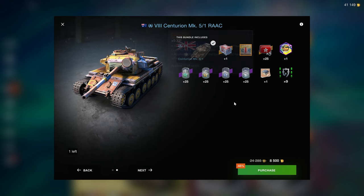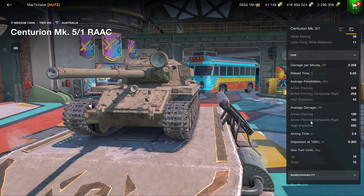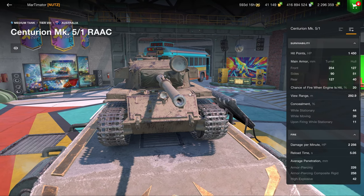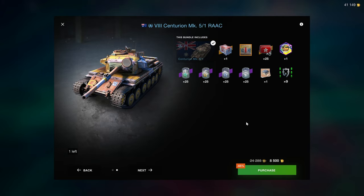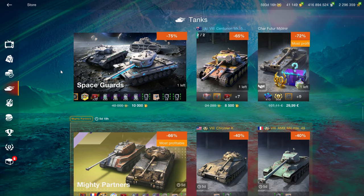Now we look at the tank section — and hello there, my sunshine! This is a great deal; you didn't hear me say that in a while, did you? This vehicle's only downside is its low alpha damage of 190, but it's got good armor, good mobility, decent DPM, 10 degrees of gun depression, pretty good penetration, and 0.3 accuracy. Everything about this tank is pretty damn solid. It's 8.5k for the tank, with equipment, 25 unlocked times fives, and epic boosters — that is a pretty solid deal. I can recommend that.